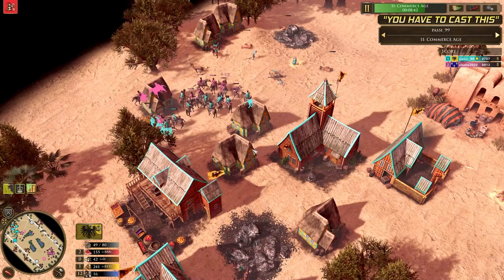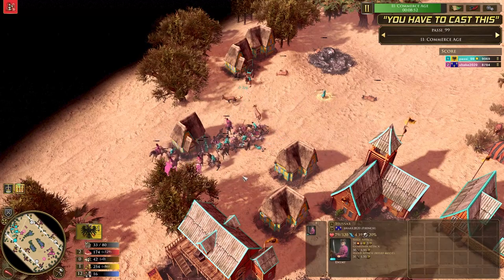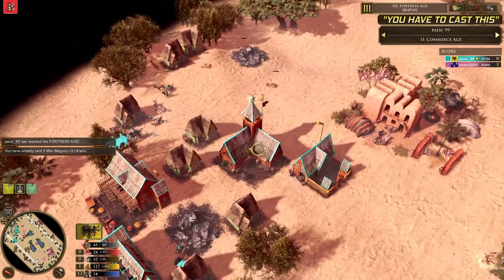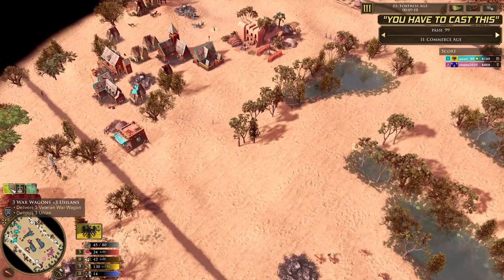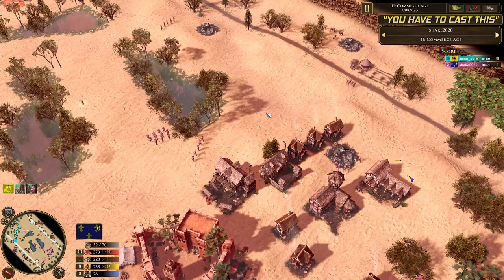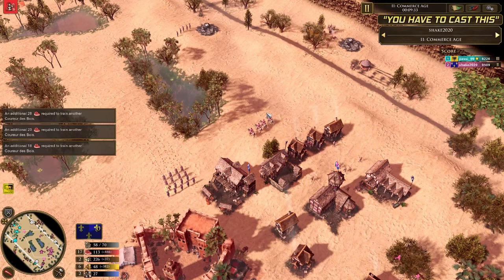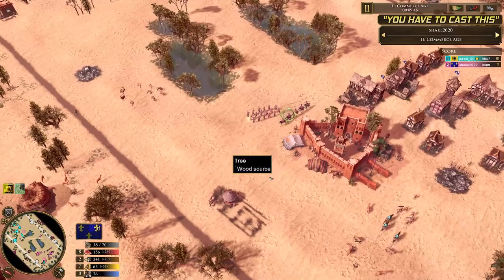The Ulans are tussling with the Hussars, and overall Ulans do a great job — their damage is just very superior, cleaning up those Hussars. Shake is going to have to retreat his Musketeers. We see Pasi now comfortably in Age 3, having defended pretty well with three War Wagons and more on the way. Shake is in an awkward position in Age 2 — you either double down and raid to disrupt economy, or you macro and try to age up behind him.